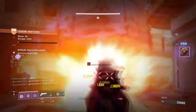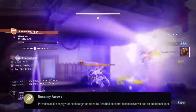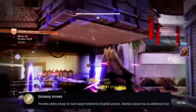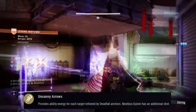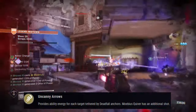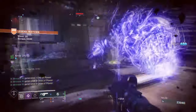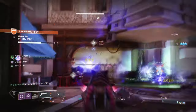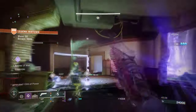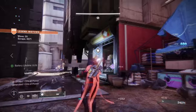The exotic trait of Orpheus Rigs, called Uncanny Arrows, provides ability energy for each tethered target hit by Deadfall. This means while Deadfall is active, you will not only get back ability energy per kill made, but also get 50% super energy on top of that as well. The exotic caps users at 50% super energy rewarded via their own super, but that limit can easily be bypassed through other means.